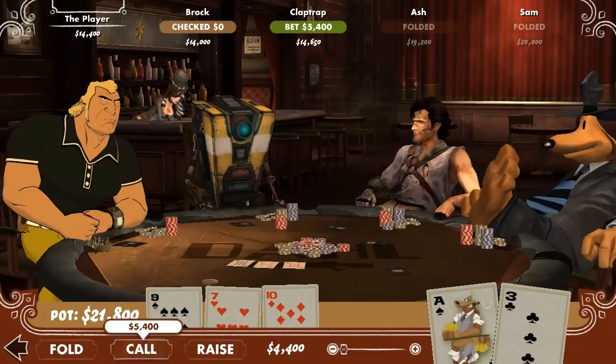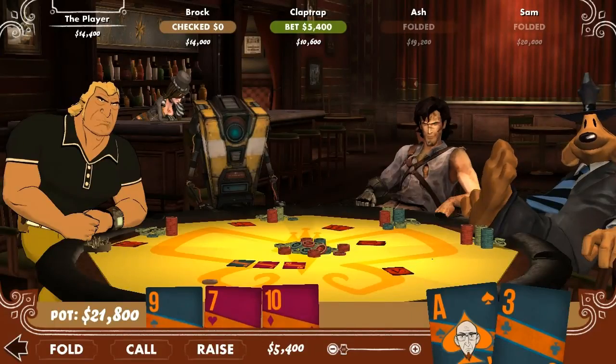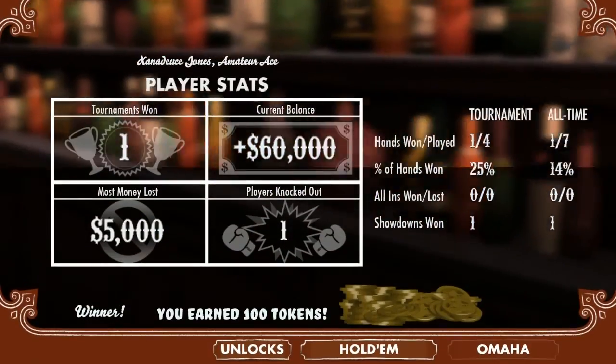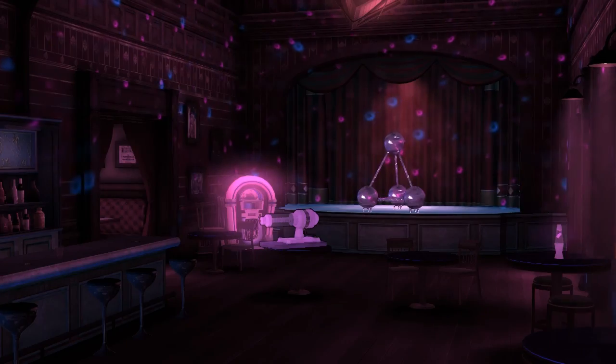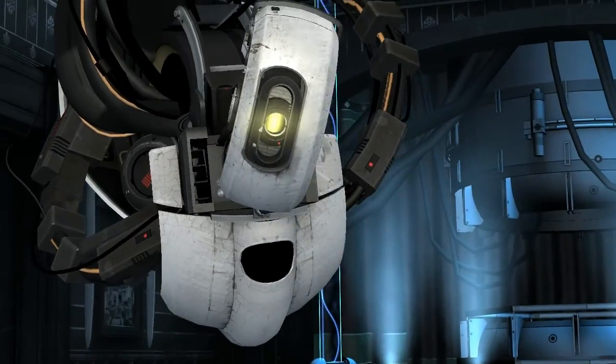These are decks, chips, and felts that are themed around the characters in the game. You win them by using tokens earned by completing tournaments. Unlock all three for any character to customize the look of the inventory and the gameplay itself.